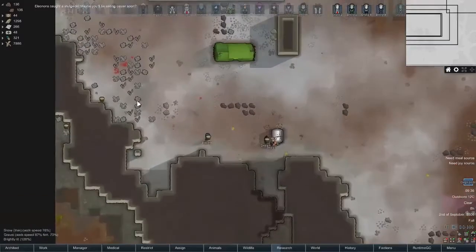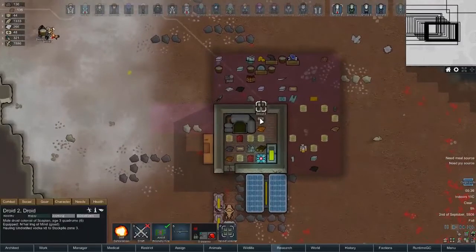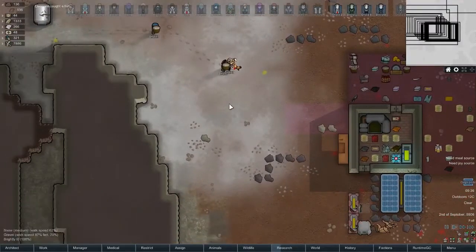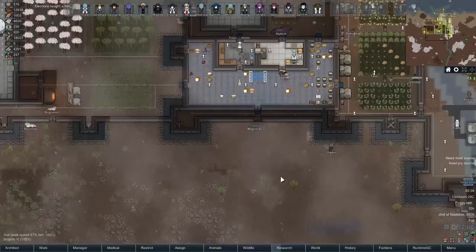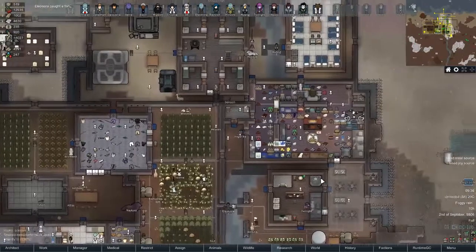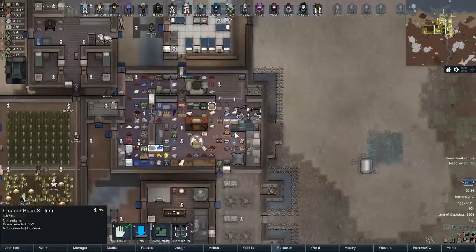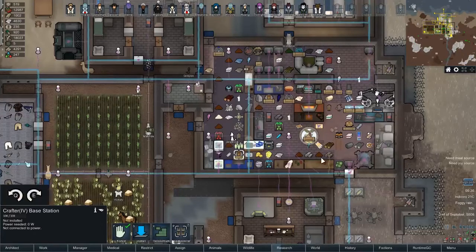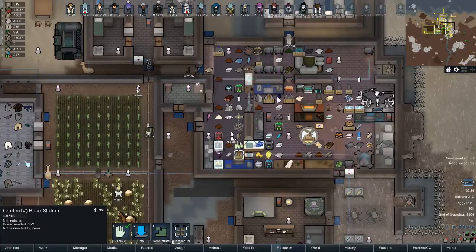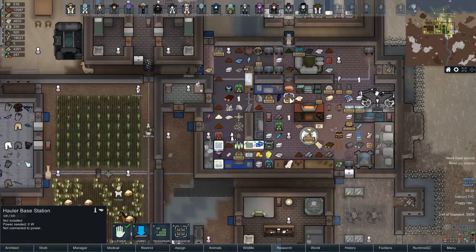We also got a Crash Pilaris block ship which gave us a ton of stuff. I'm not sure how to feel about it because our wealth shot up to like 300 or 400,000, and it's probably going to make really hard raids later on. I'm going to go ahead and not use it.